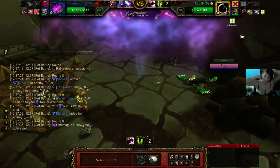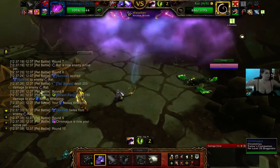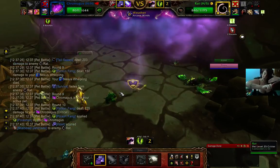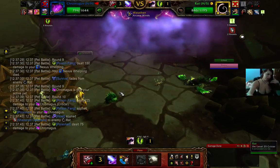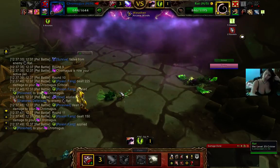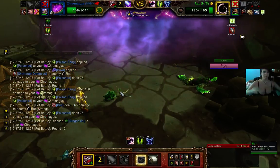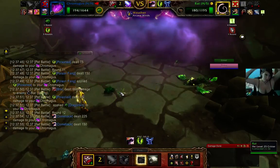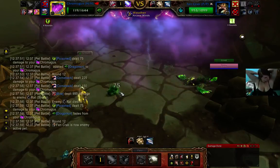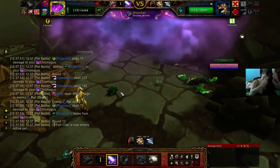Bring out Chrom. Let's go with Howl. Let's do Bite. Let's do Bite one more time. We can save Surge of Power for the next path, hopefully. But we have the speed, so let's just go ahead and Surge of Power.